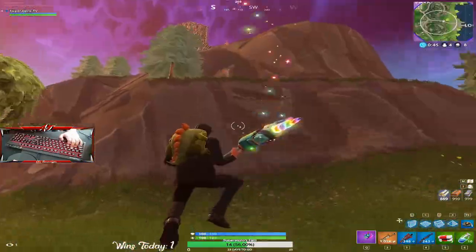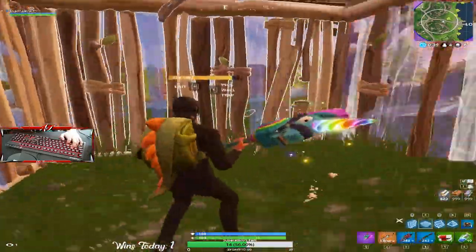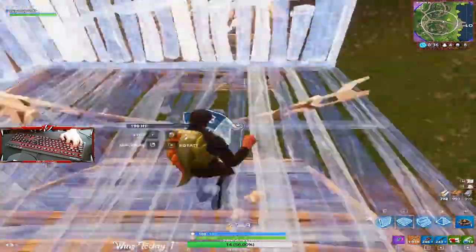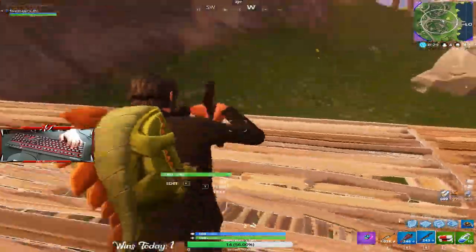In this next clip, I notice there's an enemy on top of the hill but also someone next to me. My initial reaction is to first target the person next to me while remembering that there's someone above me — so I'm always keeping a close mind, covering myself from the person above, and I'm always frequently moving so I'm a harder target to hit.